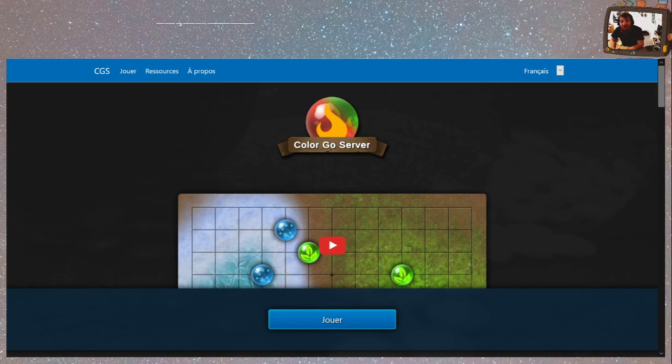On va débarquer sur Color Go Server, qui est un nouveau serveur de jeu de Go, qui a débarqué le 23 janvier. On ira voir dans À Propos, je veux pas faire des erreurs dès le début.